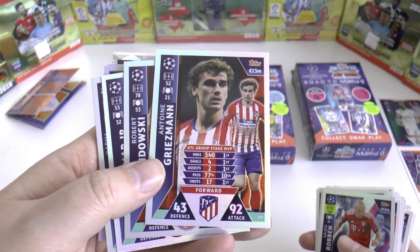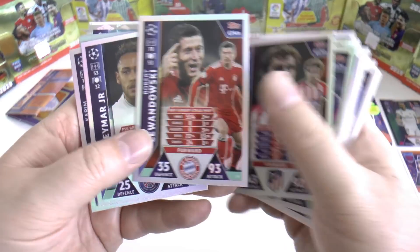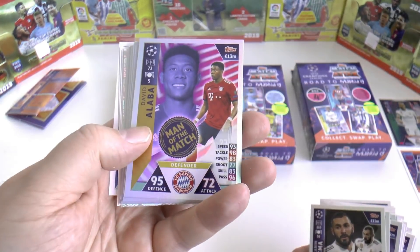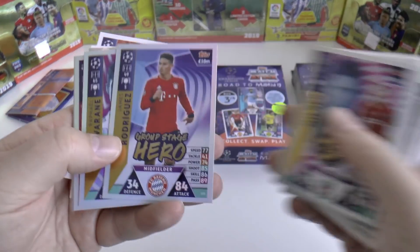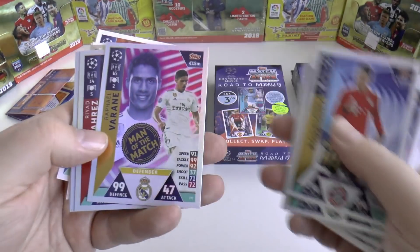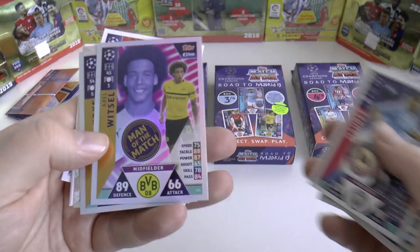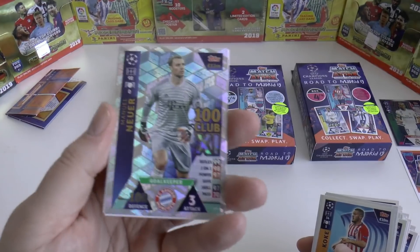Antoine Griezmann being linked around at different clubs. Elimination Atletico. Robert Lewandowski. Neymar. Karim Benzema. Then we've got the man of the match - David Alaba of Bayern. Borjan. James Milner. James Rodriguez. Group stage hero - I quite like the text on there. Varane, man of the match. Mahrez with group stage record for assists. Witzel, man of the match. Koke, group stage hero. Then we move on to the 100 clubs.